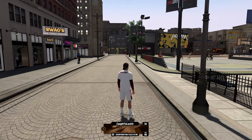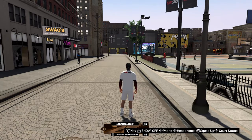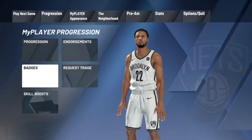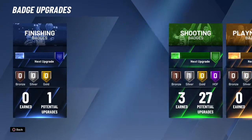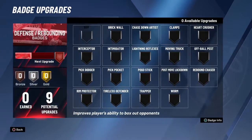So if you have a badge upgrade available, you'll know when you go to it. Anyway, you go to Options, you go to Progression, and right there you see Badges. Go to Badges and you can see I earned three. Yeah, that's basically how you do it — you just go to that.